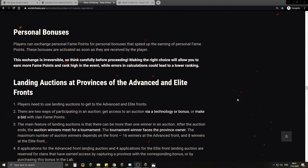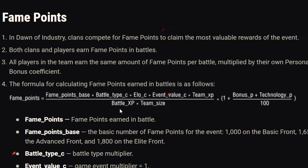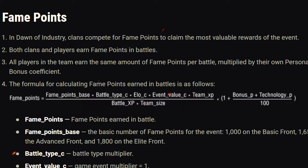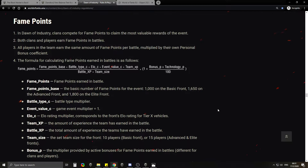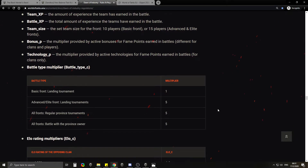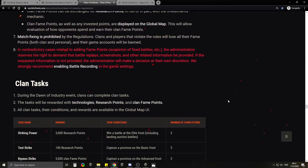Why do I need to know all that? I just want to play, I just want to earn the rewards, I just want to have fun. I don't want to be a math genius. I don't want to know what 'fame points plus times battle TCELO event value C, team XP divided by battle XP, times team size' means. I don't want to know all that crap. I just want to play. Why can't you just make it simple?